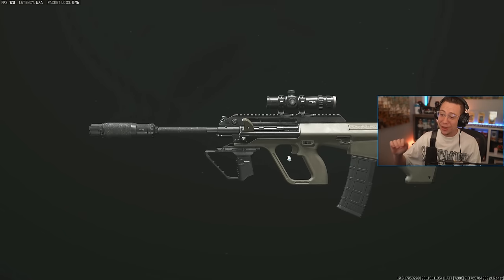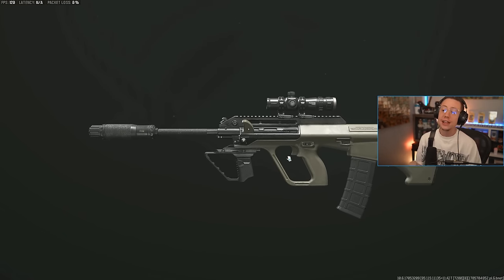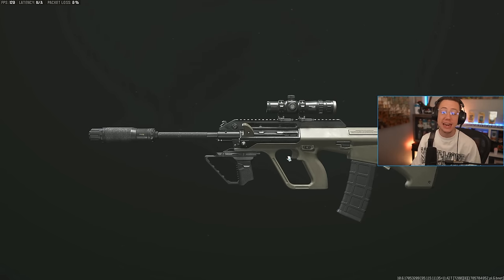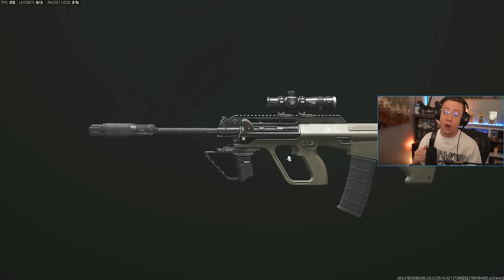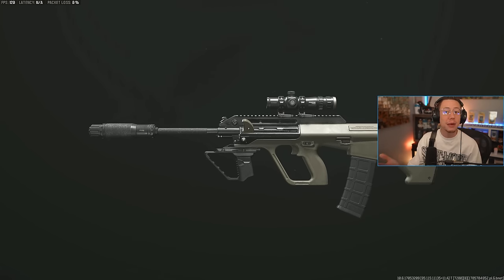Today I wanted to break down the top five best assault rifle loadouts you want to be using right now. Starting first with one you might not realize is that good — the STB-556 from Modern Warfare 2. This thing's only real drawback is its magazine capacity, because other than that it is low recoil and actually has a ridiculously competitive TTK over the mid to long range, up there with some of the other best options we're gonna be talking about in this video.